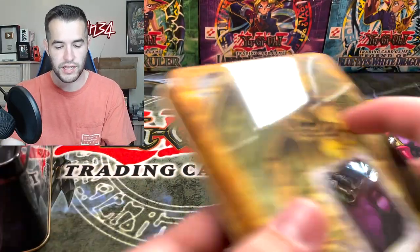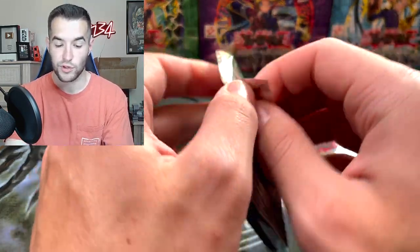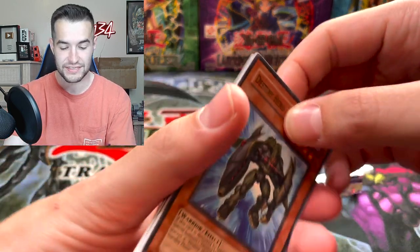Let's get our packs out. We got this as a Wave 2, so we're going to get Power of the Duelist. We need some luck here. Power of the Duelist has some really cool cards. If we could pull an ulti — we have not pulled an ulti yet. Come on, hopefully we'll get one or two ultis in this.